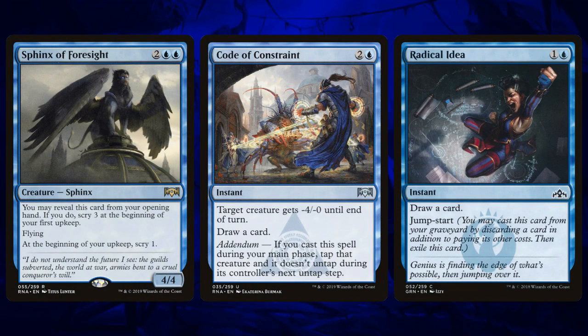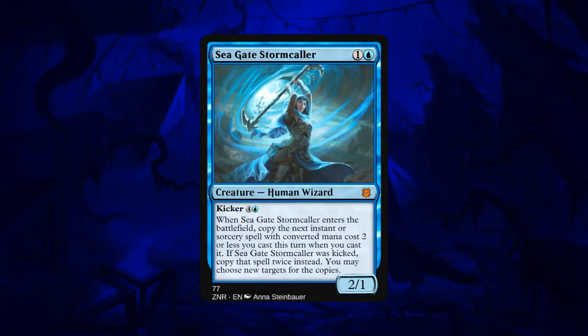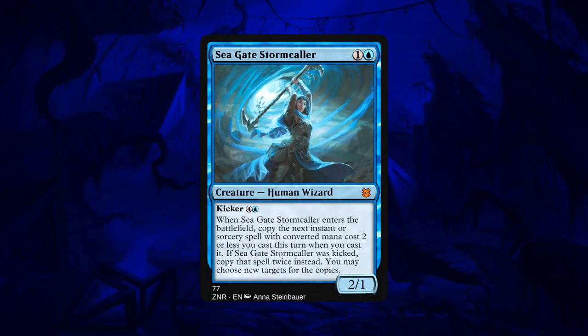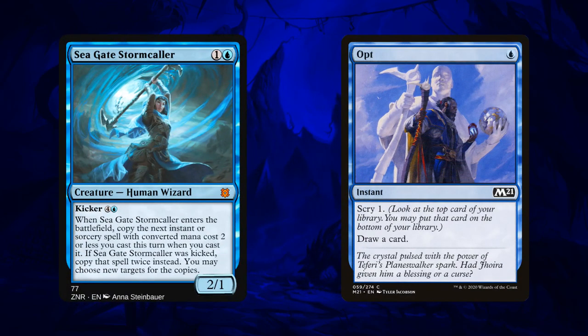And then finally the Teferi deck. We lost a few cards to rotation: Sphinx of Foresight, Code of Constraint, and Radical Idea — it's too many cards, but fortunately we do have some pretty sweet new additions. First off I think Seagate Stormcaller is one of my favorite and most underrated cards in the set. This kind of reminds me of Bone Crusher Giant — when Bone Crusher Giant was spoiled before Eldraine released I was super hyped about it, I thought the card was amazing and people didn't really believe me. I feel the same way about Seagate Stormcaller — I feel like people are vastly underrating it. It's a two mana 2/1 that can copy a spell; if you copy something like Opt and you're able to scry and draw two, that's pretty sweet. I actually think this card is really good, it's just likely to be very expensive — I checked right before recording and it was like twelve bucks.